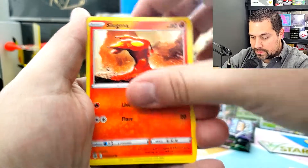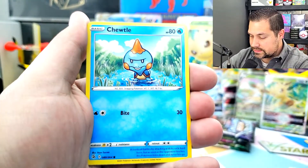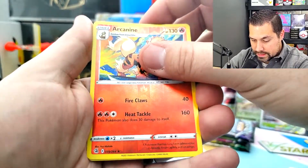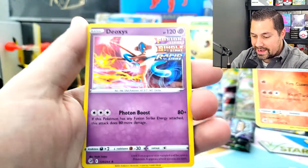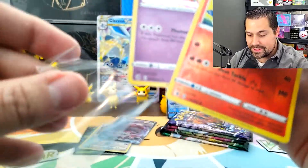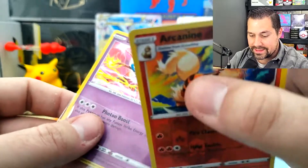Slugma, Skiddo, Phanpy, Chewtle, Volibee, Arcanine. Hey, reverse holo — it's a rare. And a holo Deoxys! Another hit. I will take that for sure. That's three packs, three hits. Let's see if the luck continues.